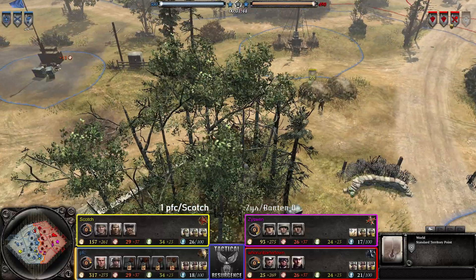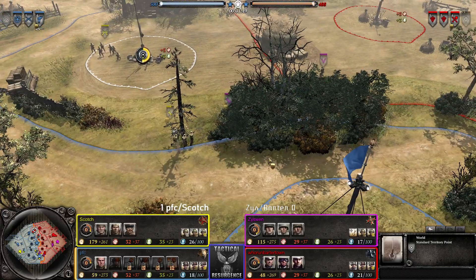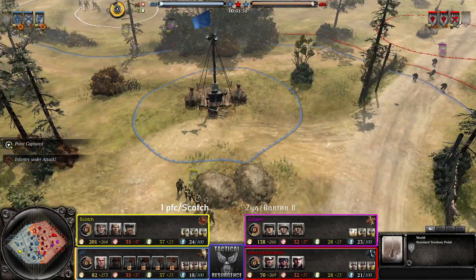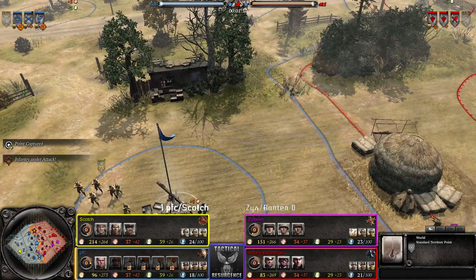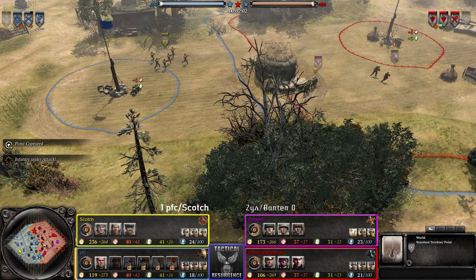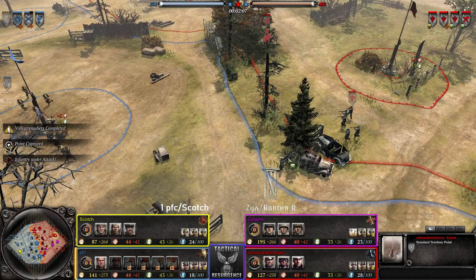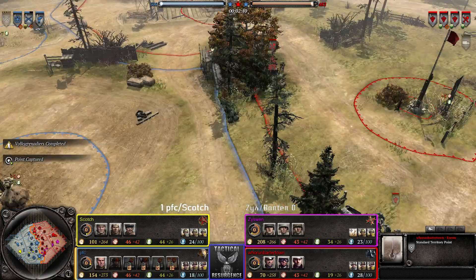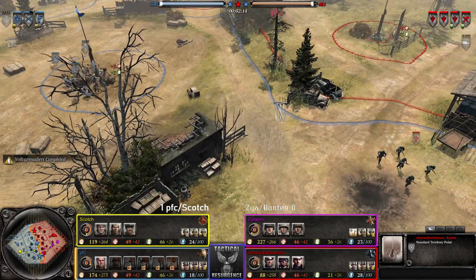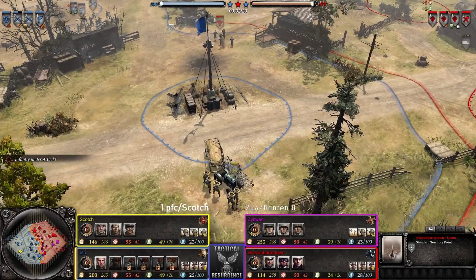Looks like the southern boys have... I don't know, seems relatively even in terms of green cover accessibility. Cover in general — MG's already on it, north doesn't seem to be too exciting yet. Second rifleman, so a lot more mobility already for PFC here. Sanbagging gets interrupted — nicely done.